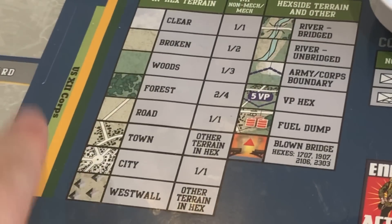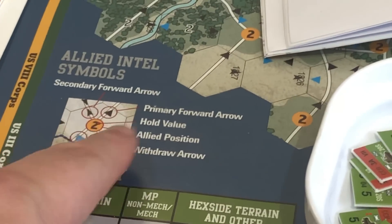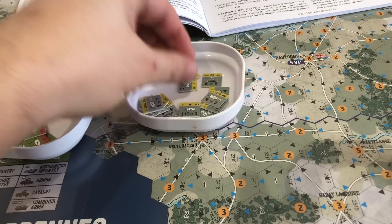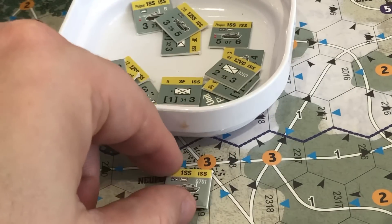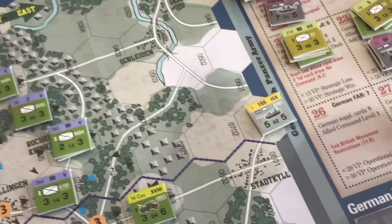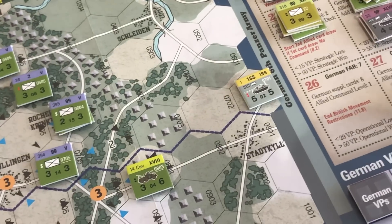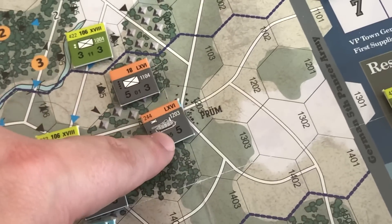When you're setting up, it's as simple as looking at a unit and seeing, for example, 0701. So 0701 is a particular spot on the board. We need to find it — I see 0601 and 0702, so I'm assuming it's right there. I'm pretty sure by process of elimination that's 0701, so that's where it starts the game. Every one of them on the board has their hex number on them — this is 1203, and sure enough that's on spot 1203.